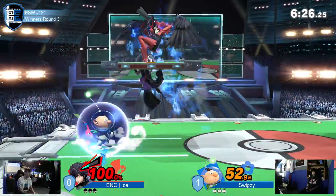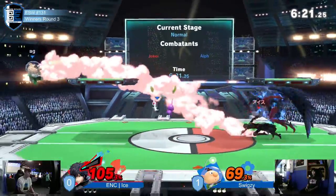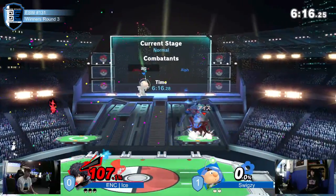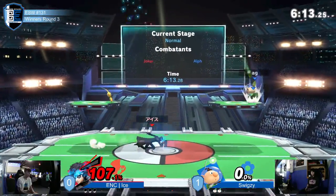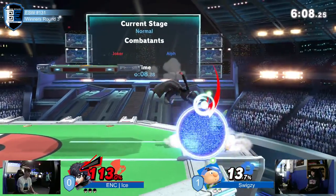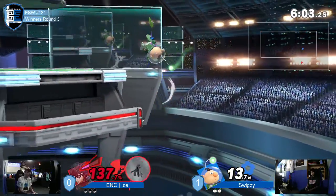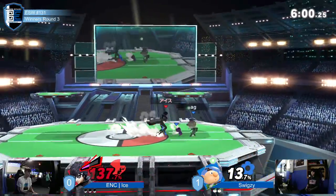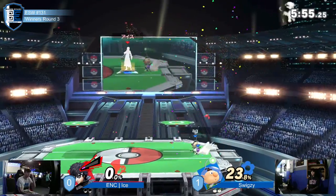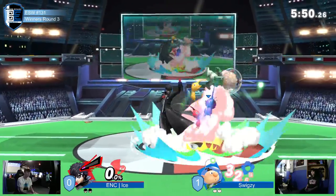I feel like Joker gets Arsene super quick in this match — every time I see Joker, he's getting Arsene earlier and earlier. Hitbox extension through that — and he tried to armor through that too, but it hit the Pikmin first and then beat the armor. That was super important for Swixey. Back throw doesn't quite kill. Olimar can't really go deep for those edge guards — it's too committal for him, especially when Joker's so fast and can pull himself up to ledge on the tether.